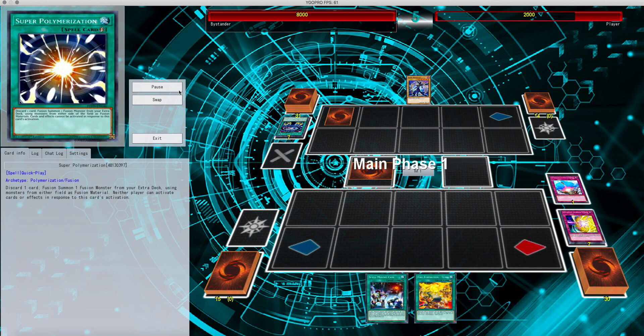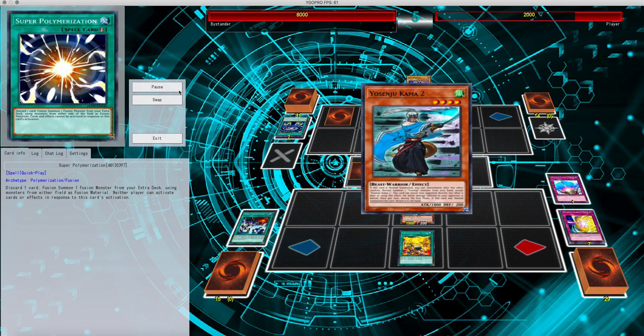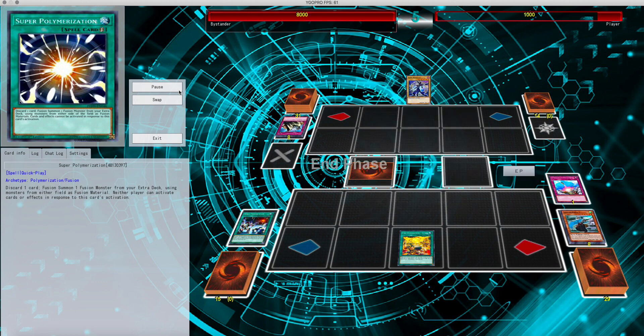I draw into a Tanki, out comes Mine. Tanki searches a Kama 2, so I guess he's continued poking, but he negates the summon. It's pretty much a stalemate — from here we're just going to be drawing until we get the resources.